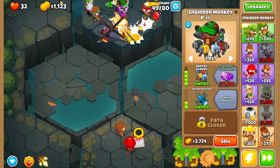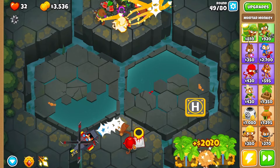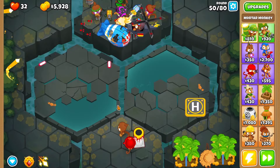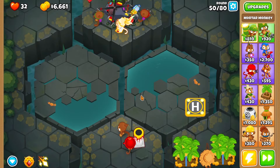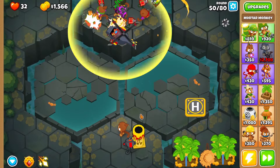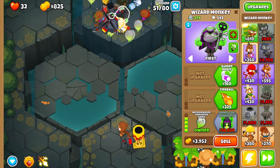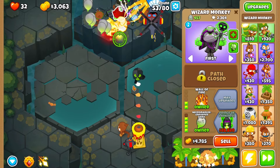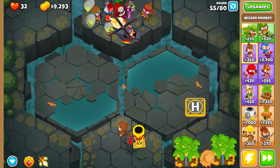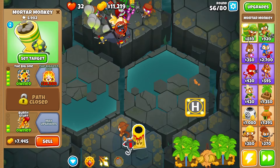We got a ceramic down here but the heli pilot's cleaning it up. I want the Big One but I'm not sure it's the most worth it with MOABs incoming. We did pretty good damage — better than I thought. Big One will do some stuff to MOABs but that's not its prime use. I also went with Wall of Fire. Unpopped Army is actually doing really good damage — way better than I thought. We might be able to go for a fifth tier too, since we're doing pretty well.